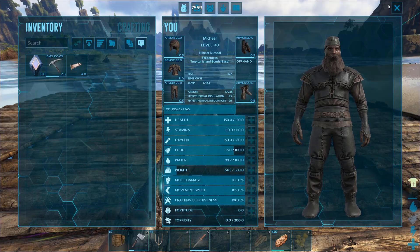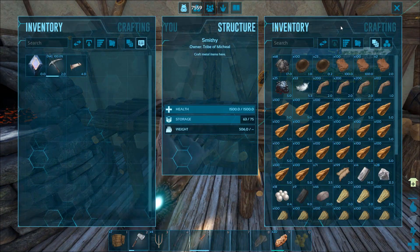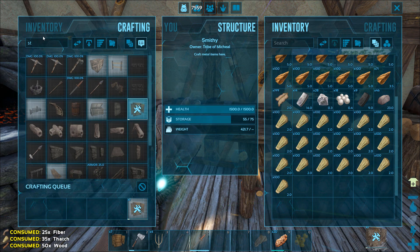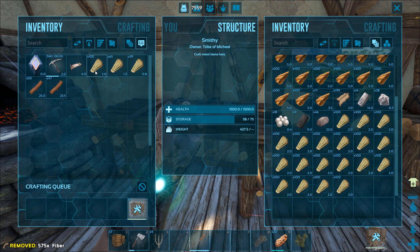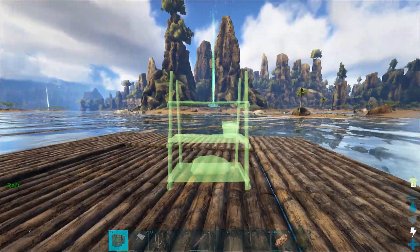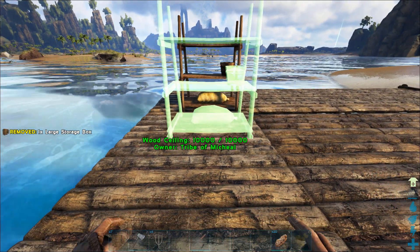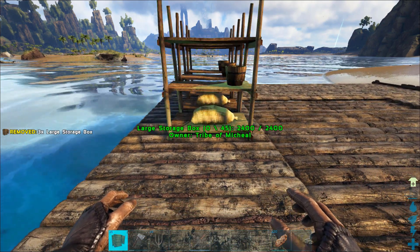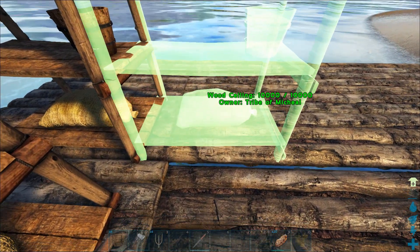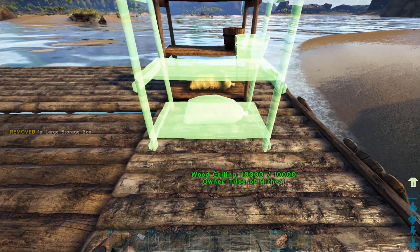As far as the storage boxes go, I made seven — I think I want one more, just so it's symmetrical. Eight should be good. As far as I know, the weight that's in the storage boxes doesn't count for the raft, so we should be fine. Just put four on each side — it doesn't have to be perfect, but it would be nice if it were at least slightly symmetrical.